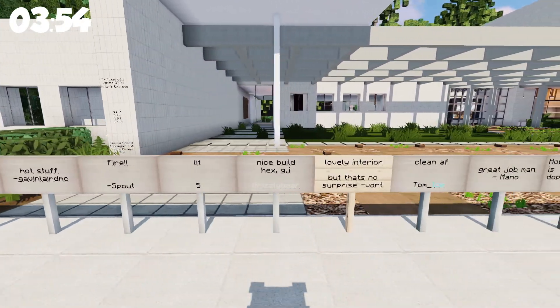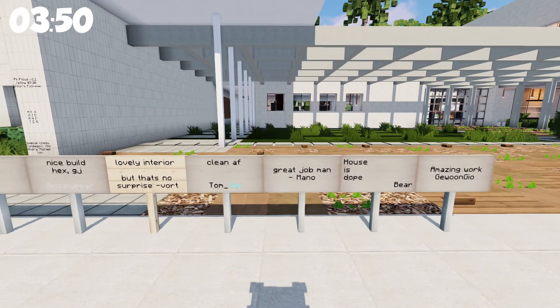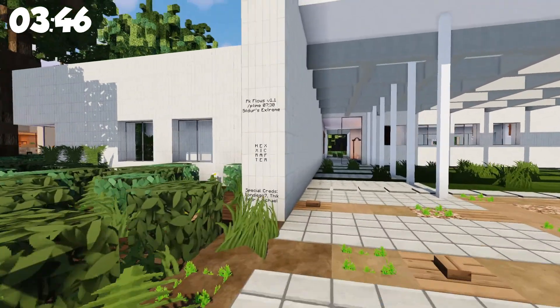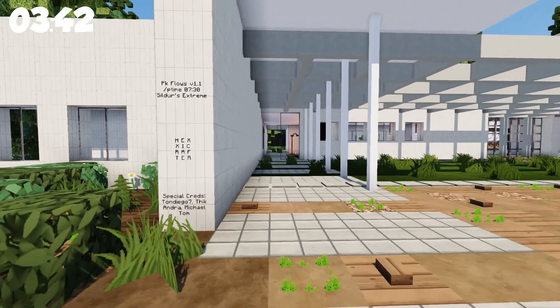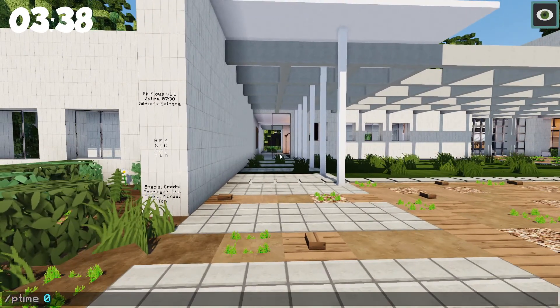All of the signs on the wall — amazing work, great job. PK Flows texture pack, P-Time 730. Let's do that — P-Time 0730.